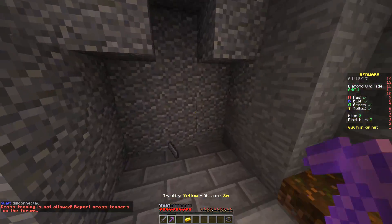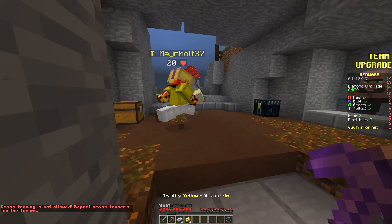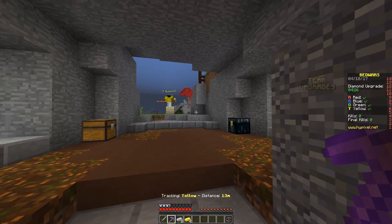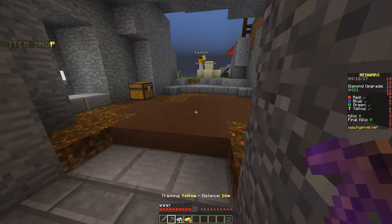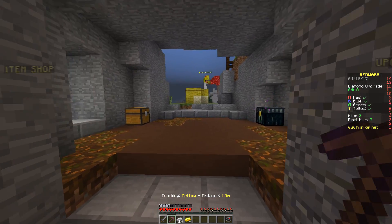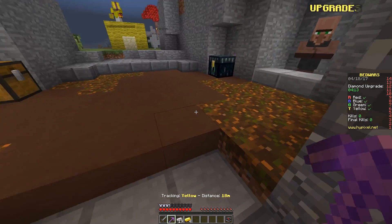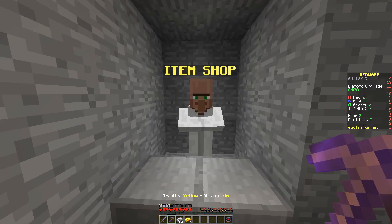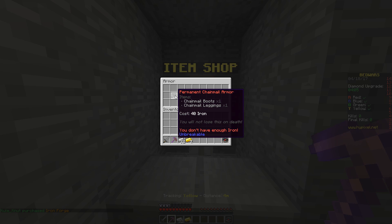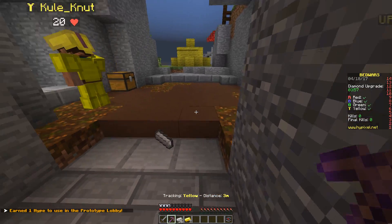This guy has already bought himself iron armor and stuff. Team upgrades and item shop — I guess the team upgrades are for everyone and the item shop is just for you as a person. This guy is fortifying the bed which is good. I'm just going to get a few more iron ingots. So, permanent chainmail armor costs 40 iron and you will not lose it. Let's get to 40 iron so we can get chainmail armor.